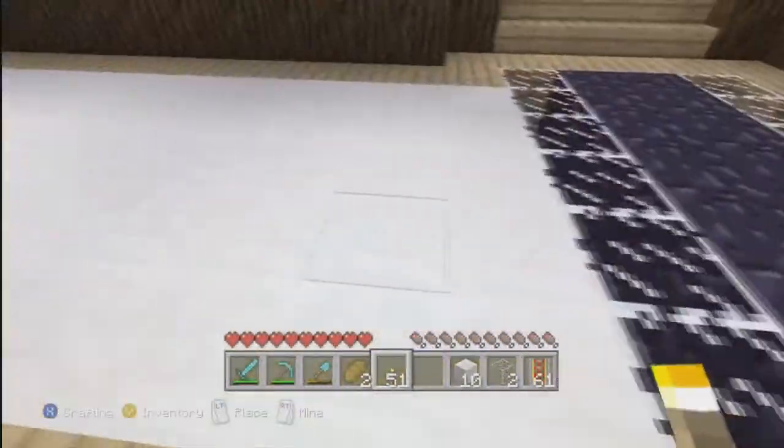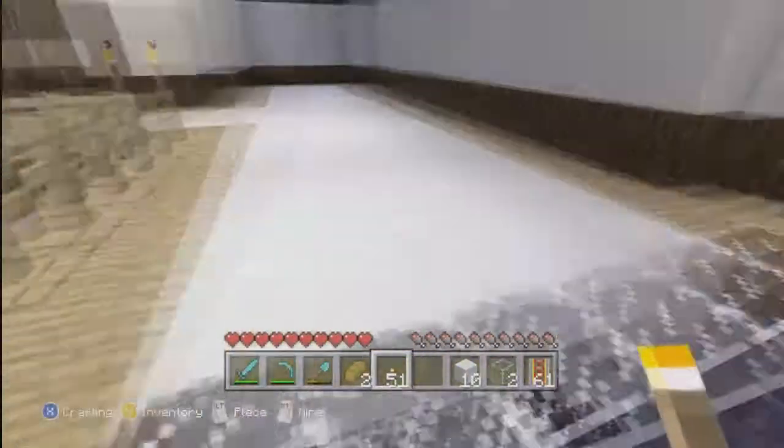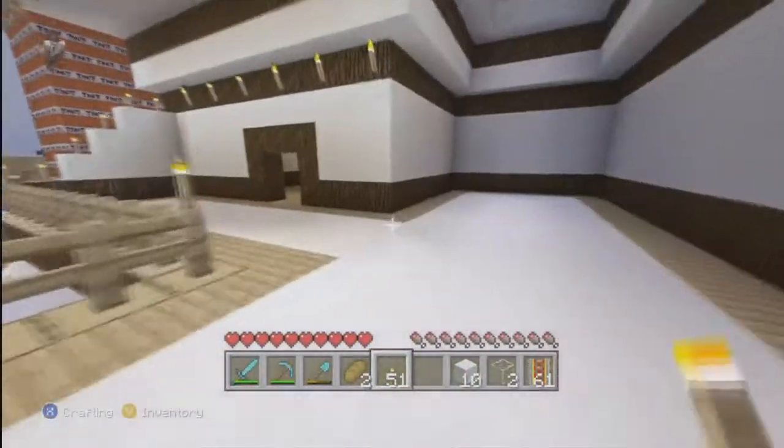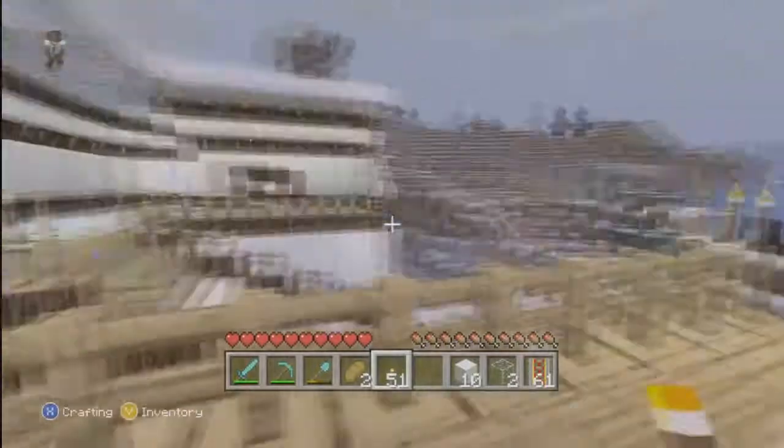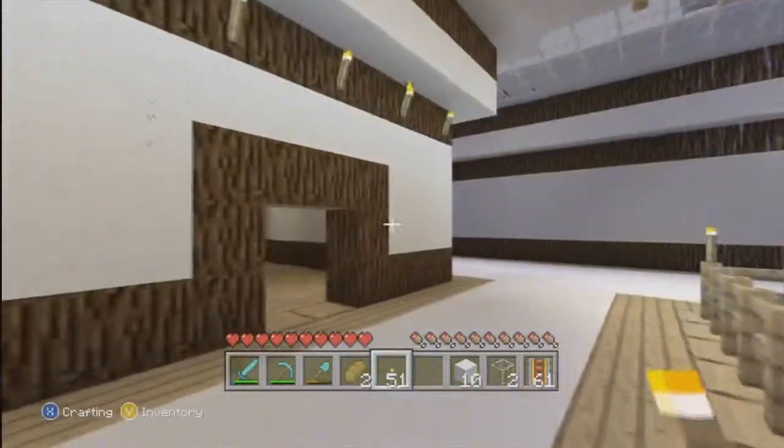A little obsidian. I was going to do it where it had lava on one side and water on the other side with obsidian in the middle, but the lava would have burnt down the wood around it so that didn't actually work. Nice little overhang so you can just see it around there. Not a bad effect on the roof there.